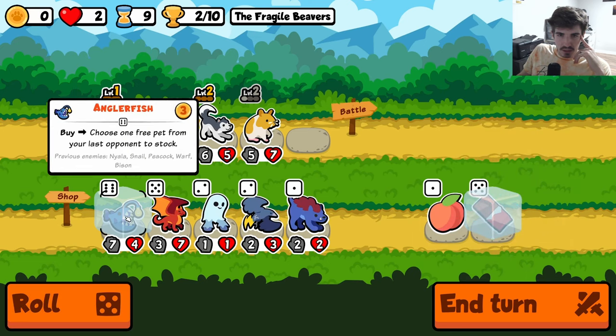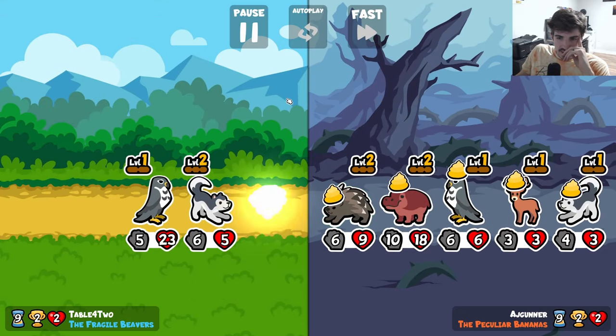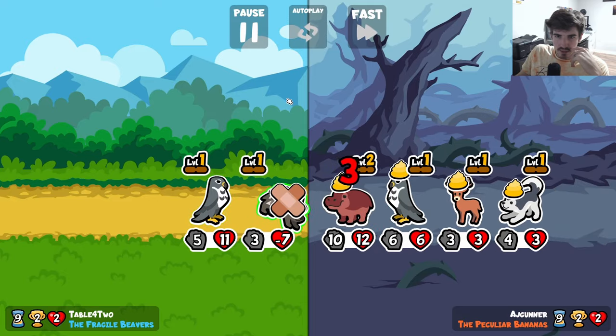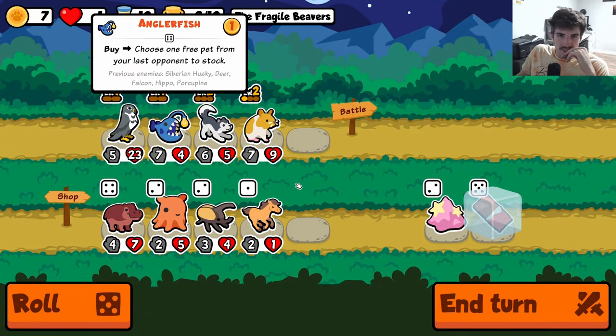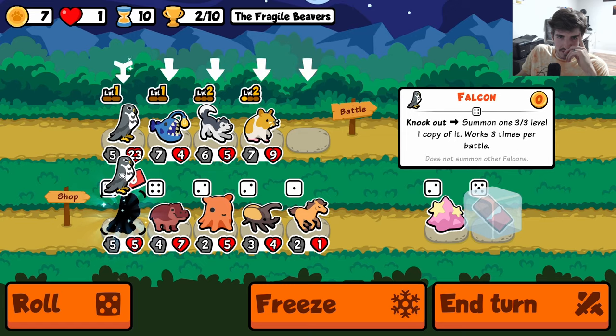Assuming we don't just straight up lose, because this team sucks — this is like the worst team ever. Yeah, there's no surprise here — we're getting kind of clobbered. Come on Anglerfish, give me something. Alright, I guess we get the Falcon that we've been looking for.